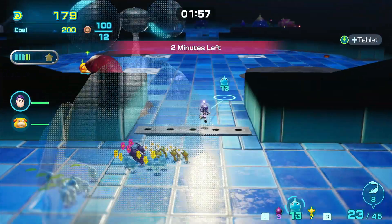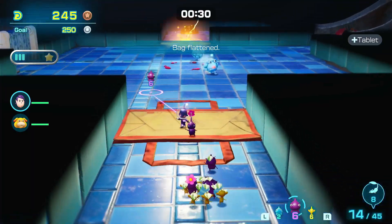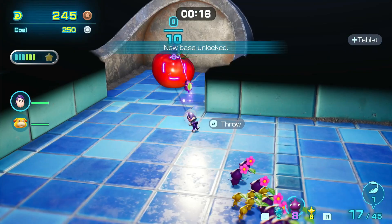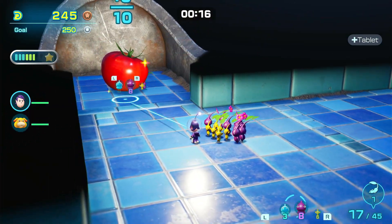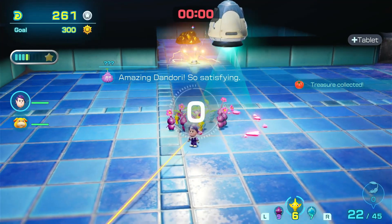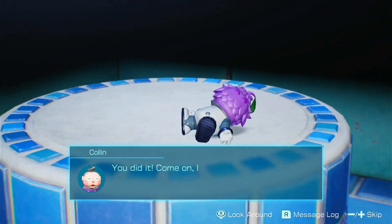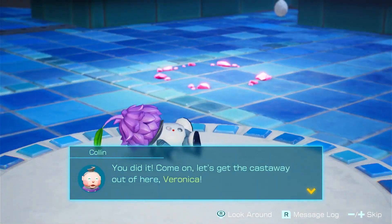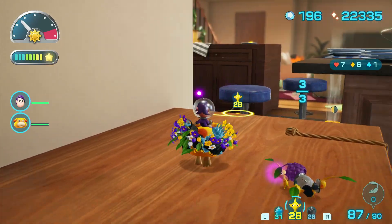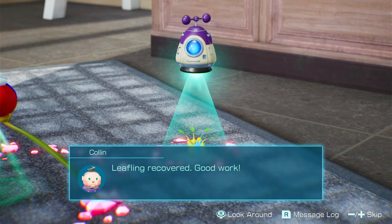There's only two minutes left — I don't know if I'm going to get a platinum on this one. I just made it to the area where you can switch your base, and I only have 30 seconds left. I could probably get this tomato back. I got silver — I'll just fix it later. I did not realize you could move the camera around during cutscenes. We explored 50% of the area — I guess that means there's a lot of area behind the bunker. Leafling recovered, good work.